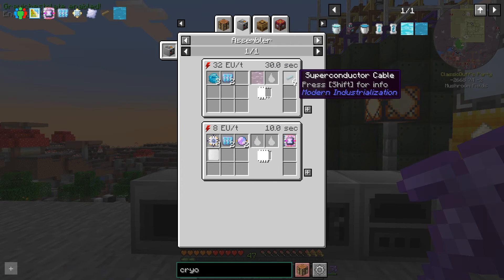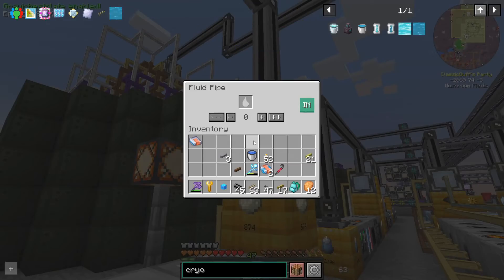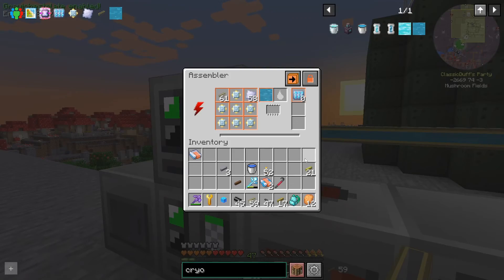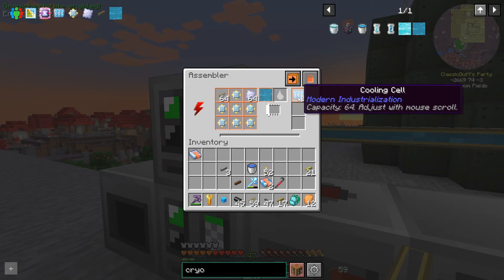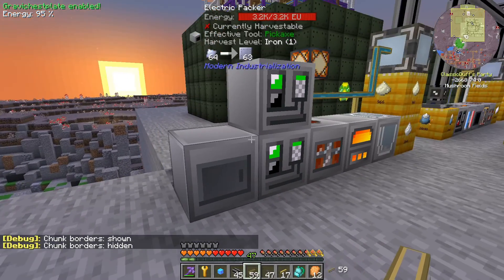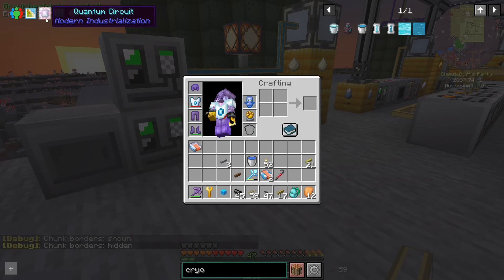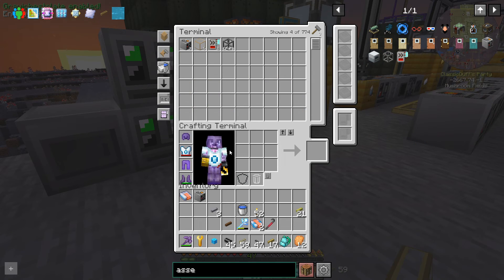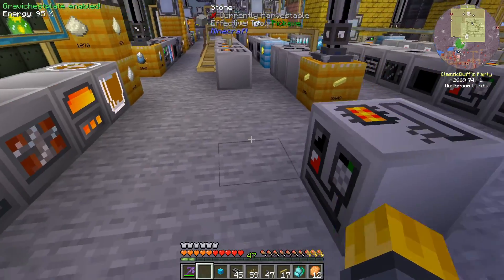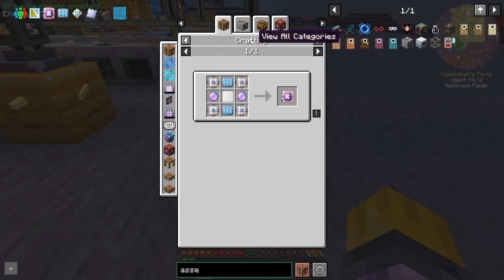That's going to be nice because I think we're going to want to transfer power with these superconductor cables soon — we're definitely hitting the limits of what our current cables can transfer. Let's get this working. This will get us a bunch of cooling cells. The reason we're stacked up instead of being across is chunk borders — might as well keep it on a chunk. We're good to assemble — quantum circuits. I guess we just set it up here. This is going to be a special one.